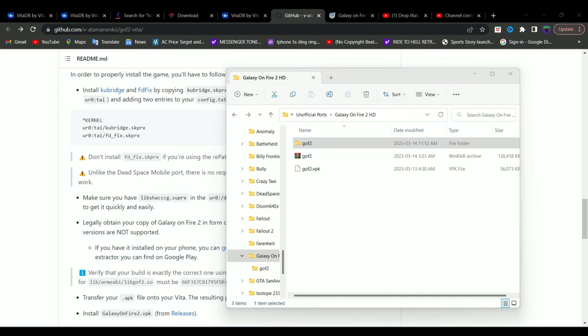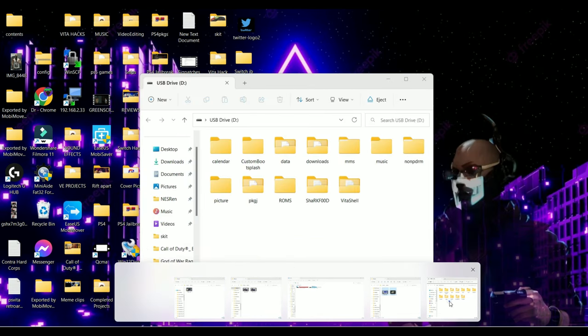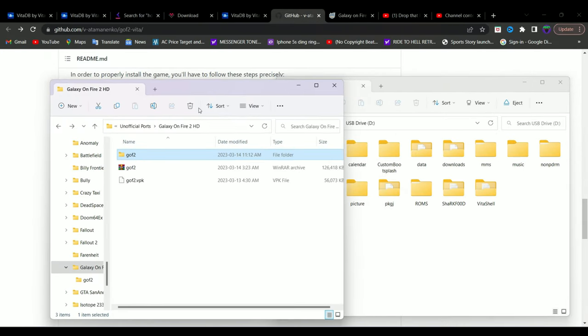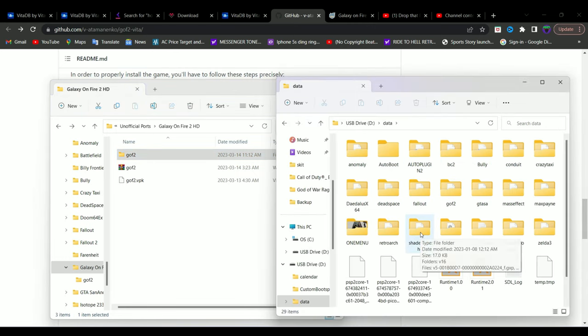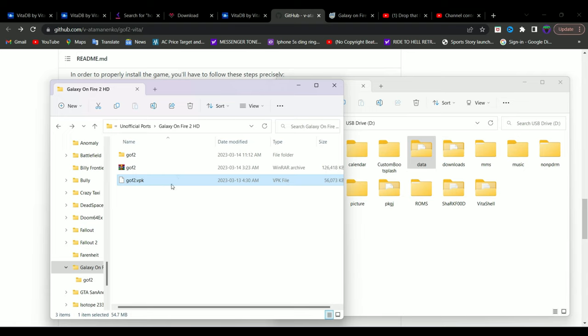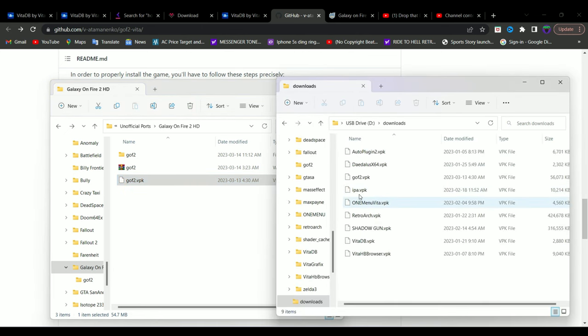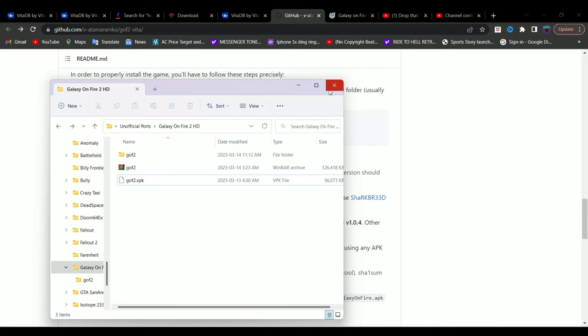After that, connect your PlayStation Vita using VitaShell with the help of a USB cable, then transfer the files. First, transfer the game data — look for the data folder on your PlayStation Vita's memory card and paste it there. I already have it pasted as GOF2, as you can see. After that, copy the VPK file and paste it to the root of your SD card, or wherever you have a dedicated folder for storing VPK files.